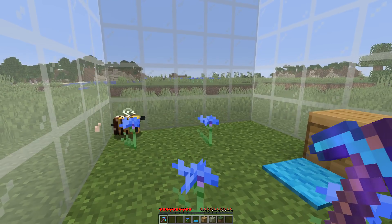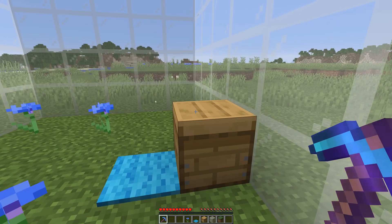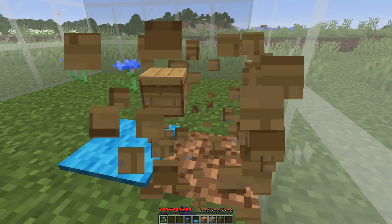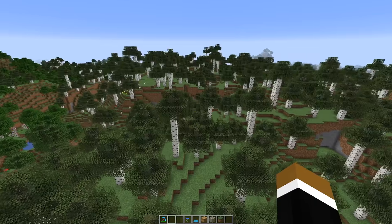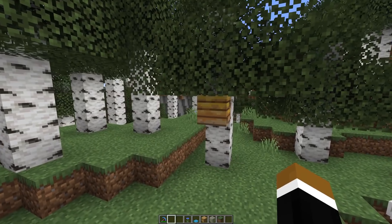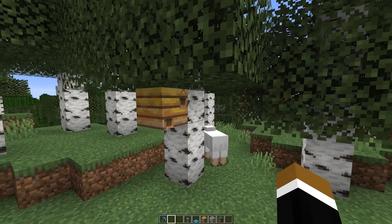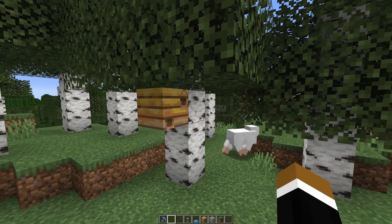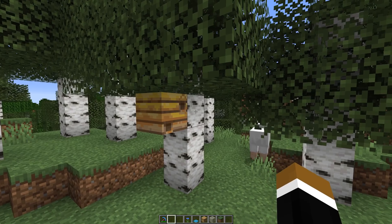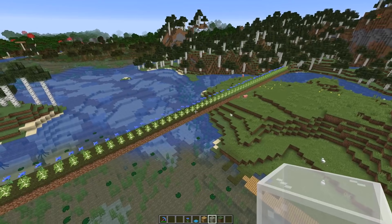Let's start with the changes to the bees and bee-related farms. First, if you break a beehive or bee nest with bees inside while there are other bees around, those other bees would no longer attack you immediately. There's also a change to where you can find generated bees and bee nests — previously only in the plains, sunflower plains, and flower forest biomes. Now they also generate in the birch forest biome and its variants, and in normal forest biomes, but only on the side of birch or oak trees, so don't bother searching in, for example, a taiga biome.